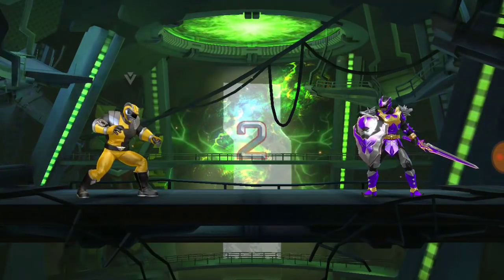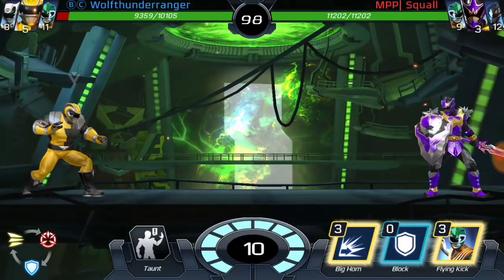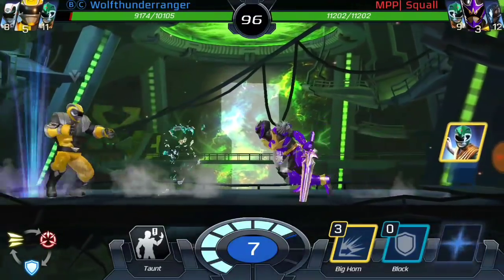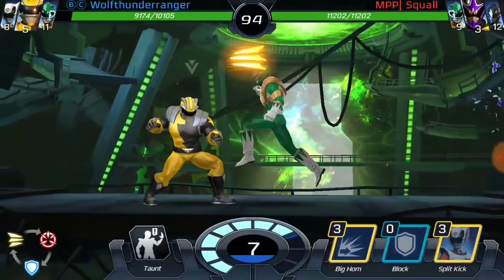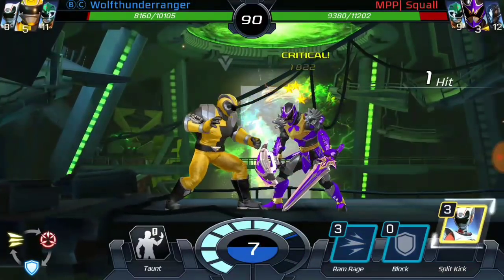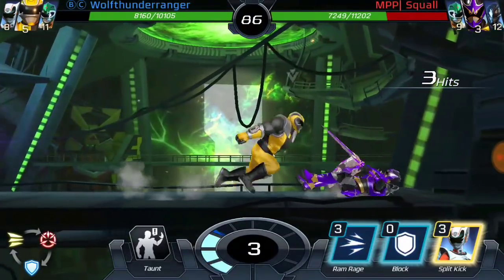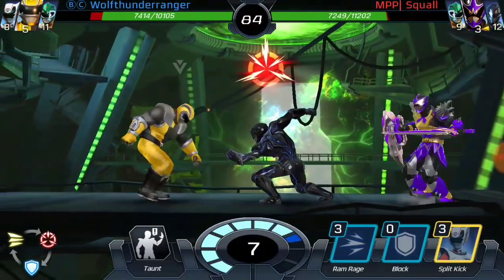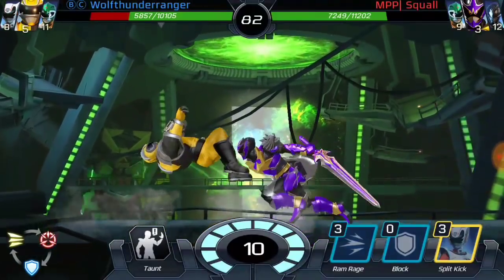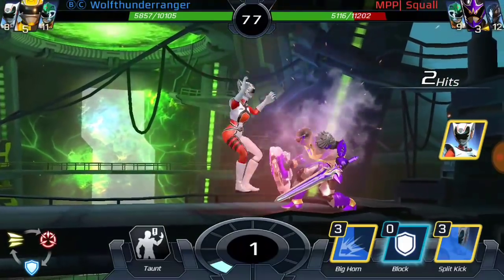We're fighting Korag here, so let's see how this goes. Shield bash already — you can summon Tommy because I can summon Tommy too and use Cat if necessary. Shield bash — cool. Boom, and summon Cat.